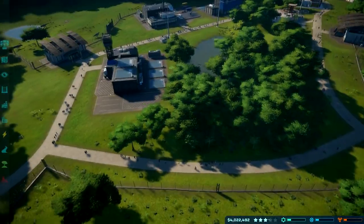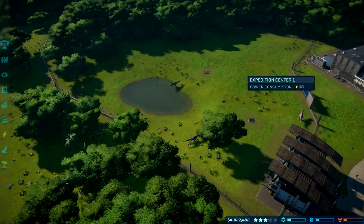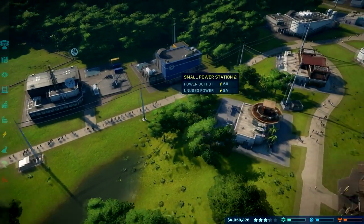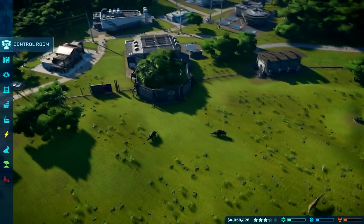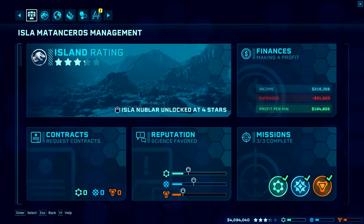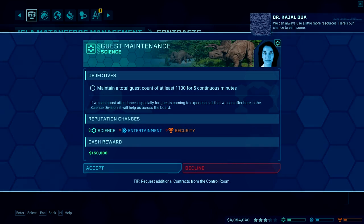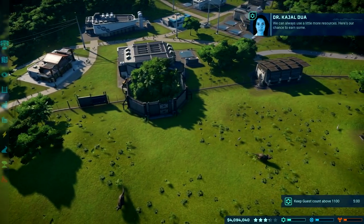Things are coming along nicely here, though it's not a very good spread of dinosaurs. Hopefully when we go to our next island we'll be able to improve that situation by getting more expedition teams out there and more species coming in. I think we'll call it here for the moment.